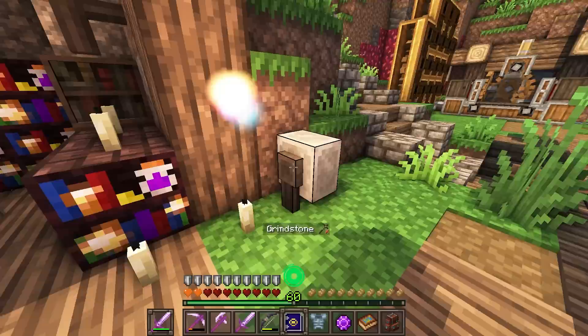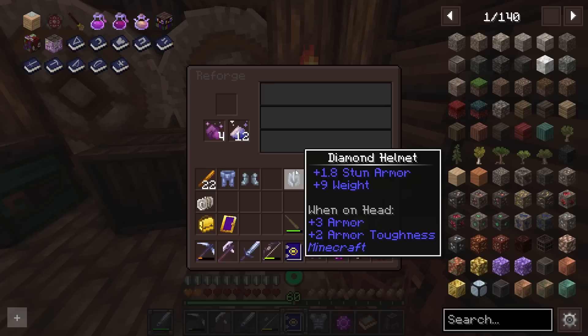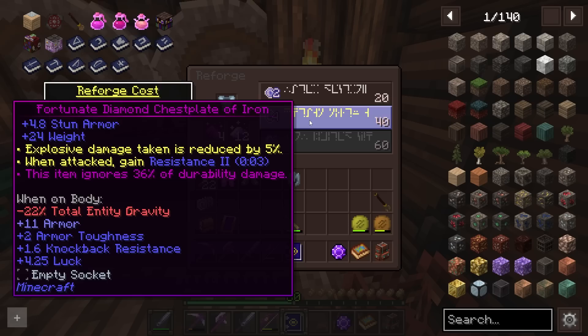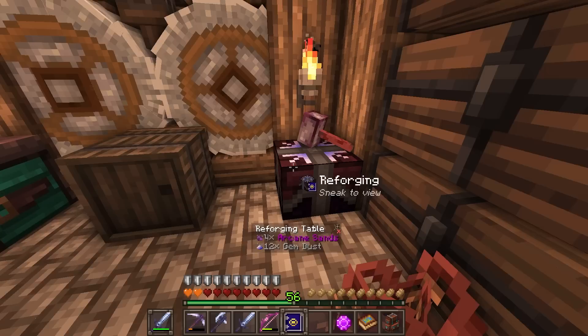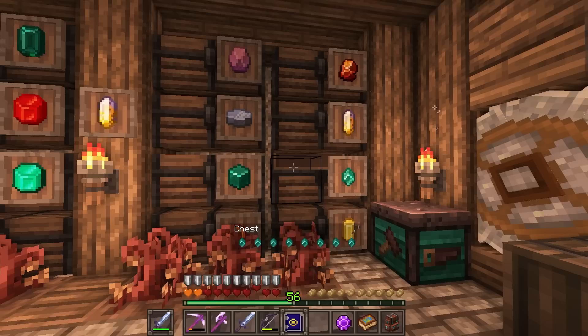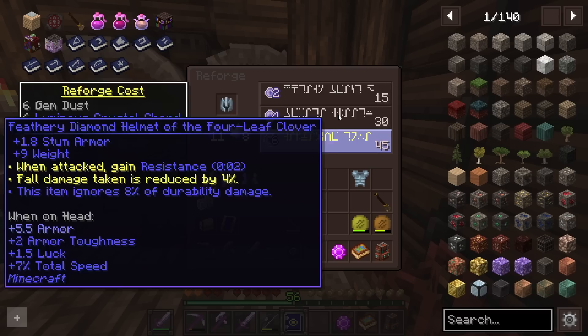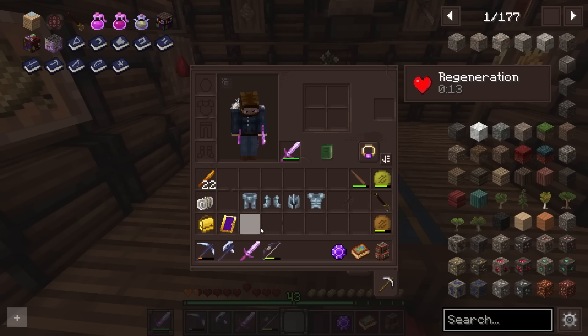Let's see if unenchanting this gear will fix our gravity or maybe make it worse. This is pretty much the same — I don't think that changed. We get plus 2 armor and plus 11 armor, so this is actually really good. Applying that took some of our gem dust, which comes from dropping anvils on useless gems. That's actually a pretty decent piece of gear. I can make some more gear — put this in here and start to build up some decent gear. That's the overall goal.